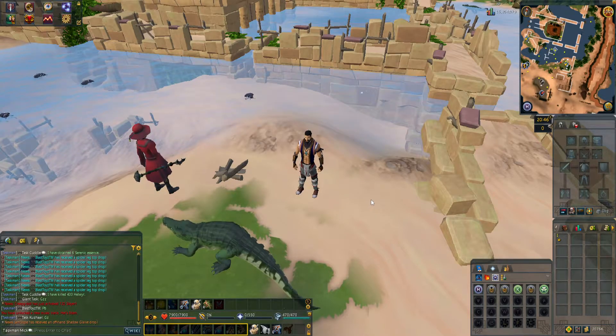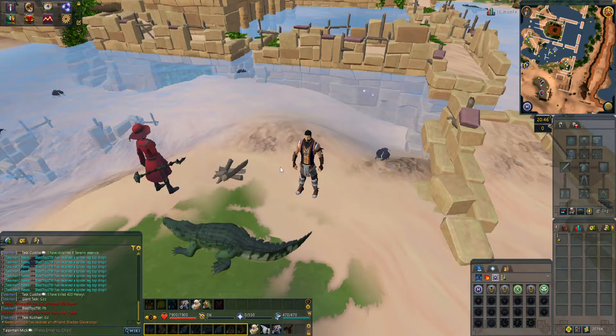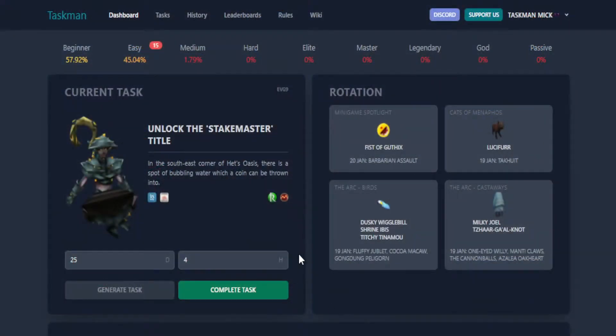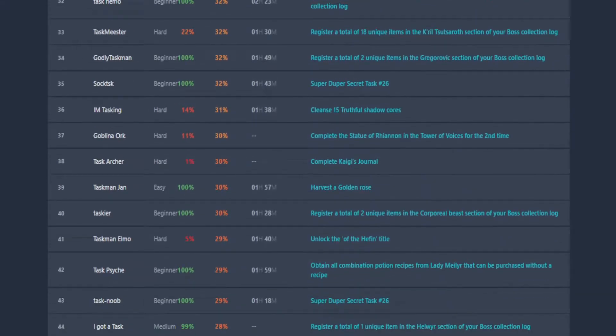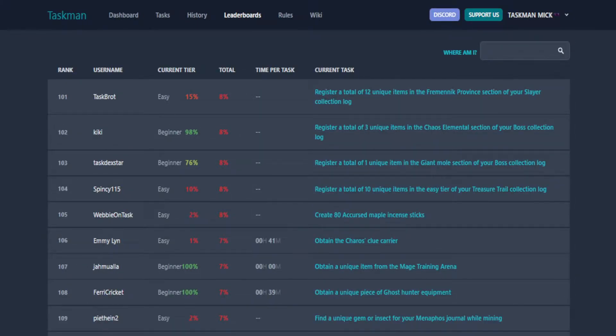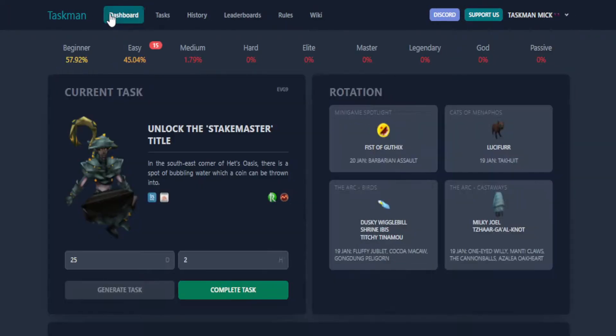What's going on guys, Mickey here and welcome back to episode 36 of my task mode series. Let's stop with all the talking and get straight to the spreadsheet. We're starting off this episode with basically 58% beginner. In the leaderboards we are still 110 — let's quickly double check that — we're down to 111 now. The goal this episode is to at least get on that second page.